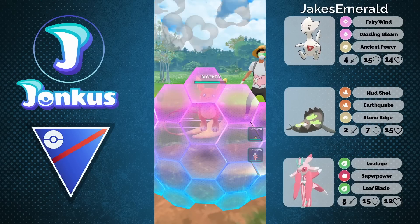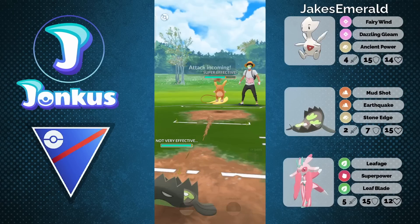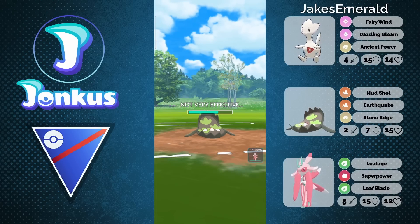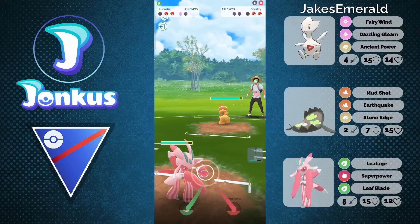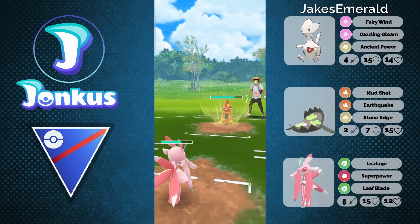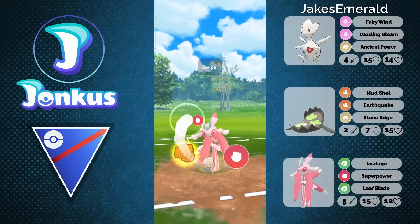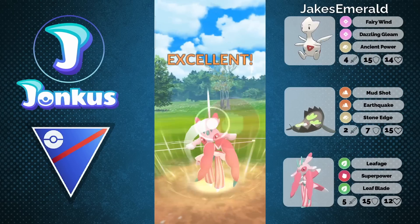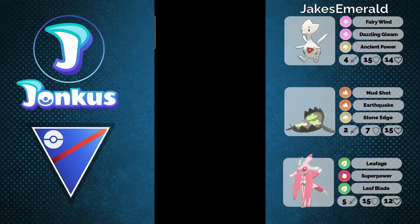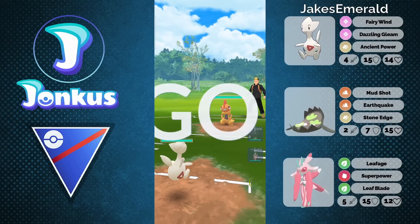Now we're going to be able to get to those Ancient Powers so fast. It's really, really a game-changer, to be fair. Having a Pokemon that has Ancient Power and a fast move that generates energy as fast as Fairy Wind is really a game-changer here. The Lurantis against the Scrafty is going to be a very good matchup for you. Honestly, I really like the animation of Leafage — it looks like a fun move to use. It's basically a clone for Bullet Punch, which is really decent. Like if you know from Metagross, it's a very good fast move in general.